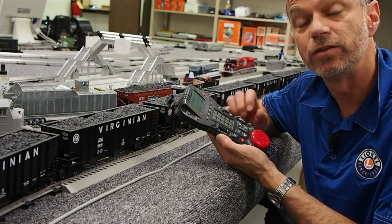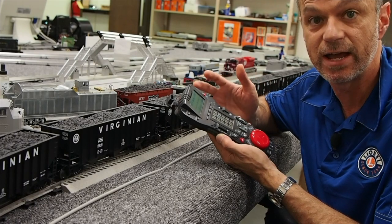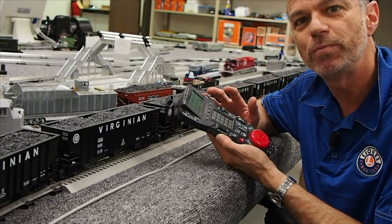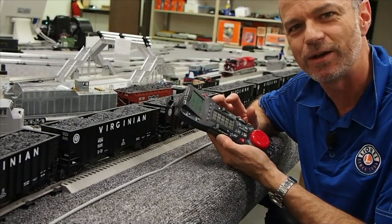Alright, so that gets us through a complete trip, from departure, through transit and status, to arriving and have arrived. Hope this helps you use dialogue to tell the same story on your layout. Thank you for watching, and we'll see you next time.